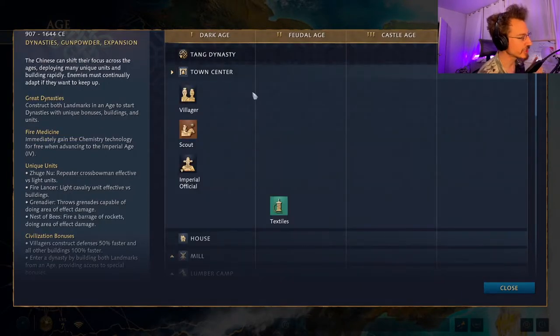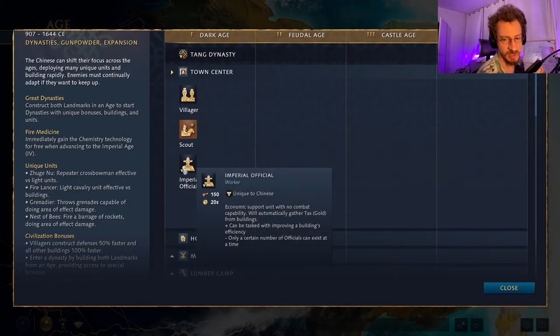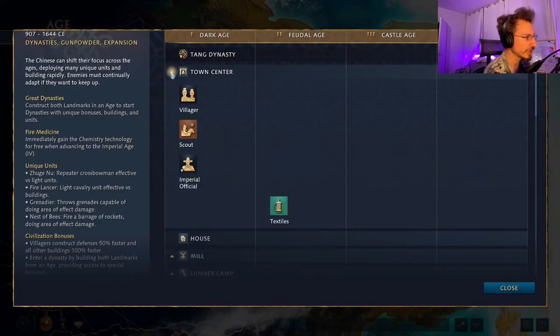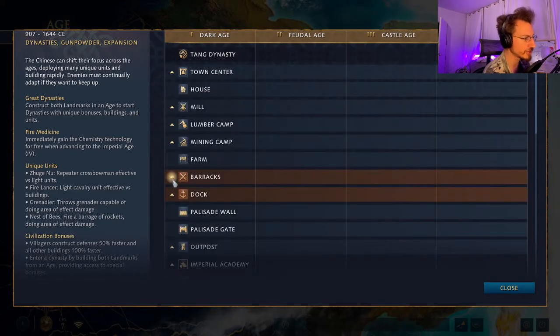The first unique unit you'll encounter as the Chinese is the Imperial Official, who walks around and collects tax from your buildings, providing greater gold income. They can also improve the efficiency of other buildings. You'll want to produce as many as you can — they'll walk around, improve building efficiency, boost production, and collect gold for you.